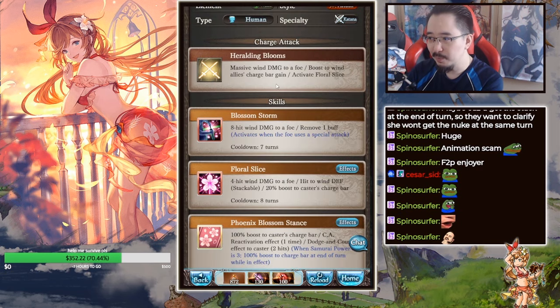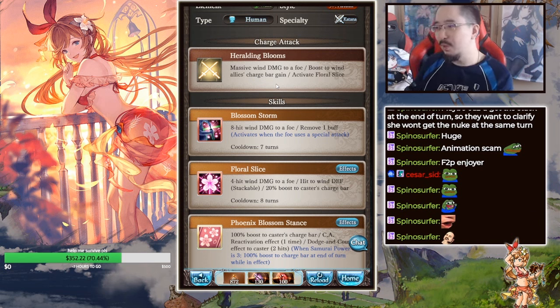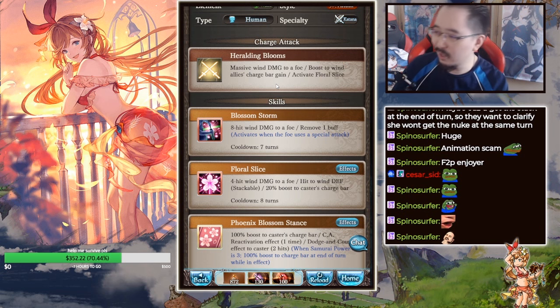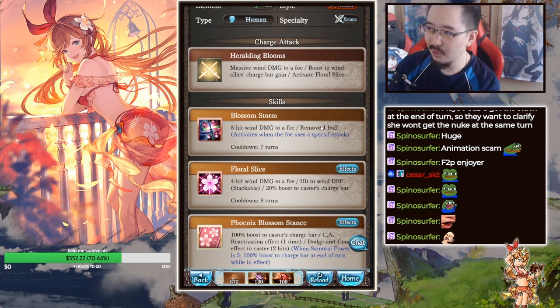You get 30 charge bar from charge bar gain, but she also auto-activates her second skill which gives her an extra 20 charge bar. So that 20 is added on top of the 30 charge bar gain, meaning you get more than 20% because of the OGI boost. So basically you get even more meter overall.